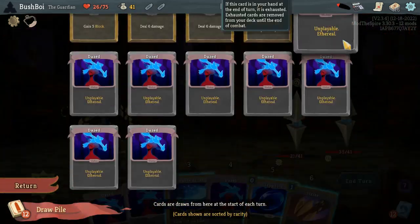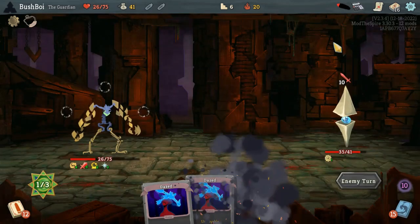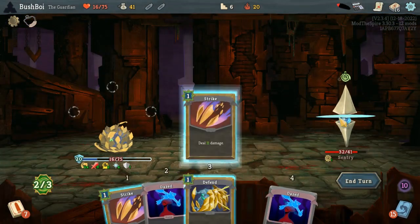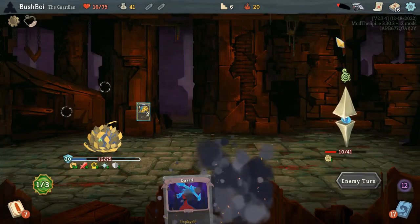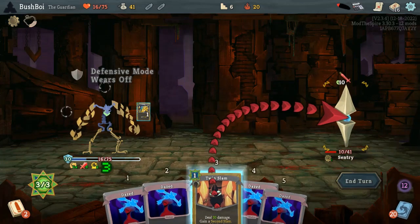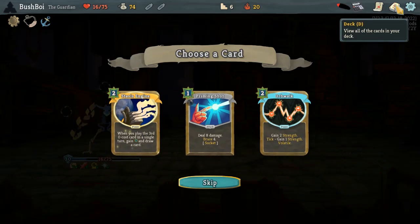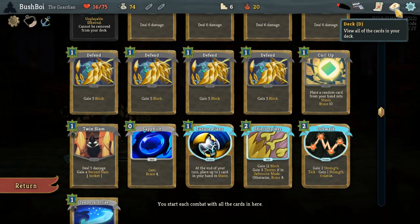Maybe I should have gone for this one. Maybe there was some sort of calculation — I had five attacks in the draw. I don't know what the odds were of drawing two there, but maybe it was non-negligible. By the way, we knew that we would be risking it a little bit with what we get. I've done double Orb Walk in the past and that did not work out — we died to Gremlin Leader.